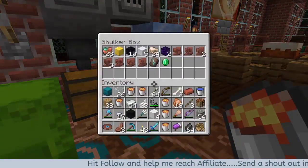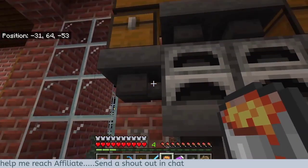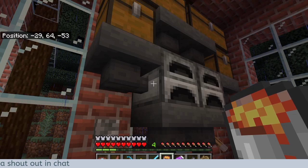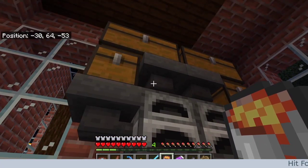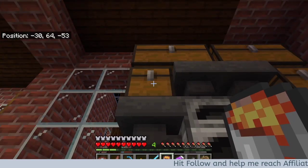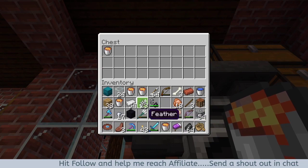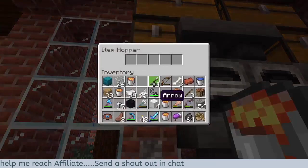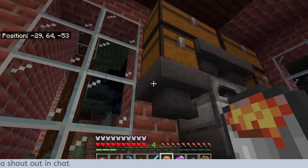I'm going to do a quick smelting. I want to show you first of all on this side here. Any hopper attached to the side of an oven feeds the fuel. Any hopper on top of the oven feeds the items to be cooked. So here, drop lava buckets — as many as you want. They will fall into the hopper. They are not falling into the hopper.